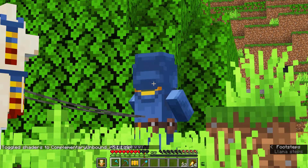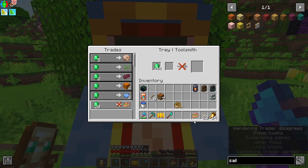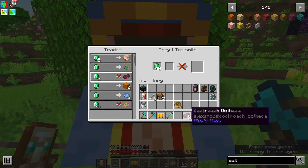I just found another wandering trader, and this one has another sombrero. One sombrero - what is this? Cockroach. I'm gonna buy some of the cockroach stuff. I'm not gonna say no to foreign food.